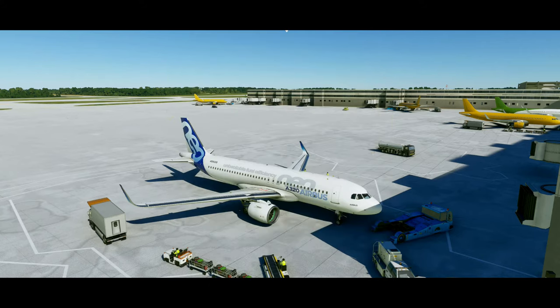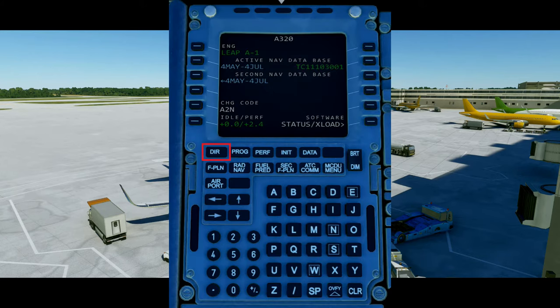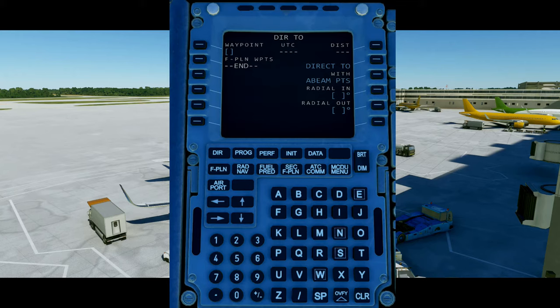Starting left to right, the first button we come across is the DIR button. If we click this, it brings us to this page where you are able to select a given waypoint to go directly to. This way, pilots can skip other waypoints and instead go direct to a waypoint or even an airport that is ahead in the flight plan.